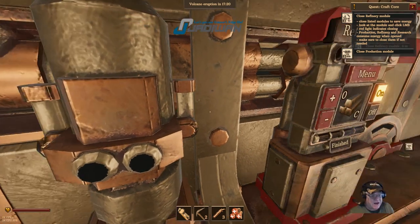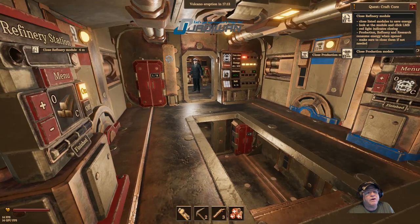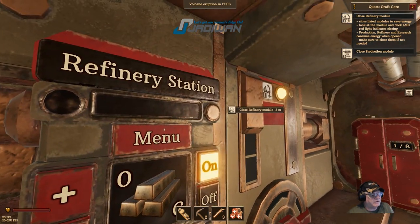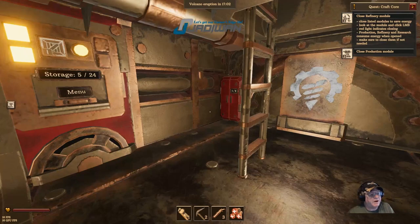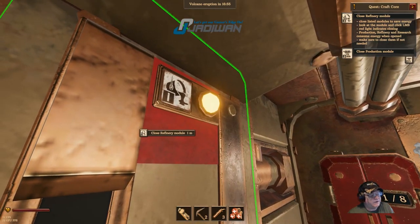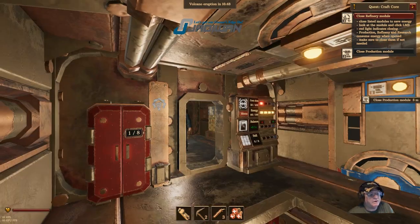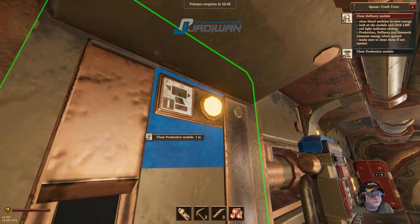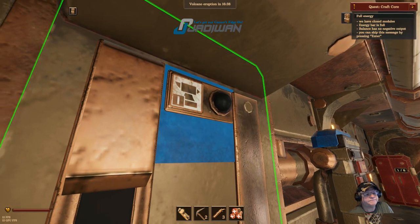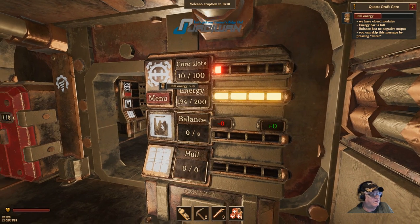We can press escape to get out of that. Close the list of modules to save energy. Close the refinery module to save energy, production module, storage, refinery right here. So we'll do that — close the production module. It's telling us we need to save our energy. There's our energy bar.